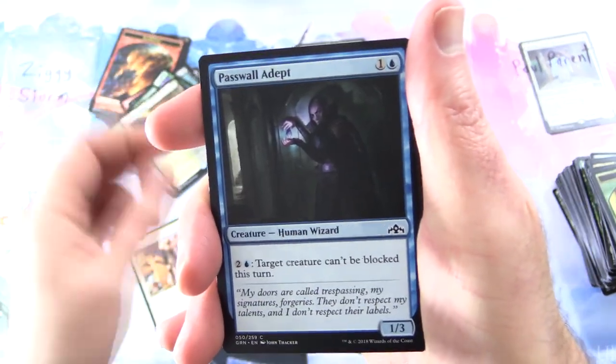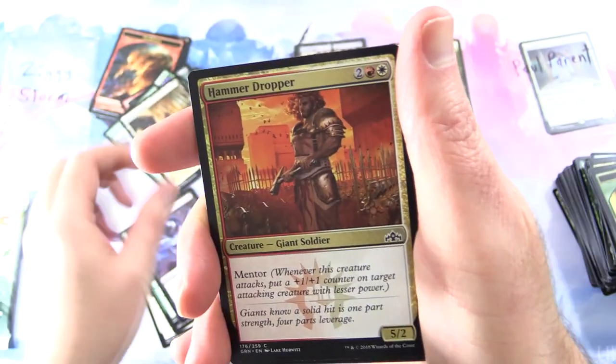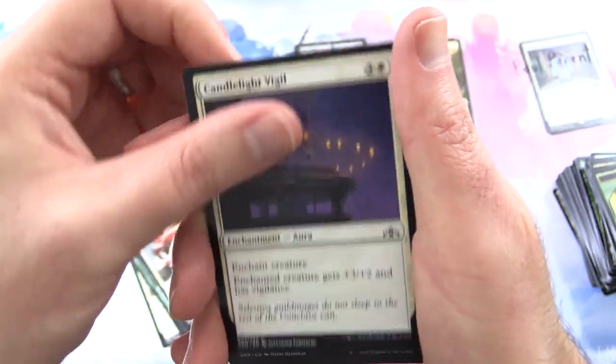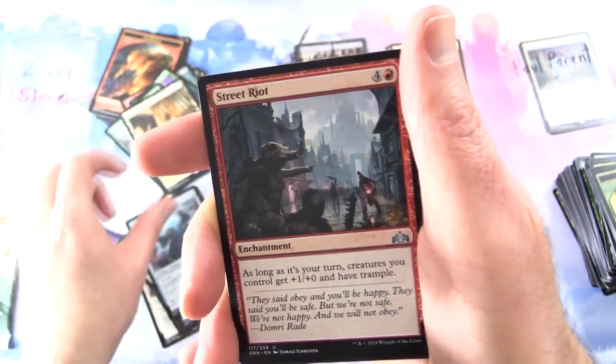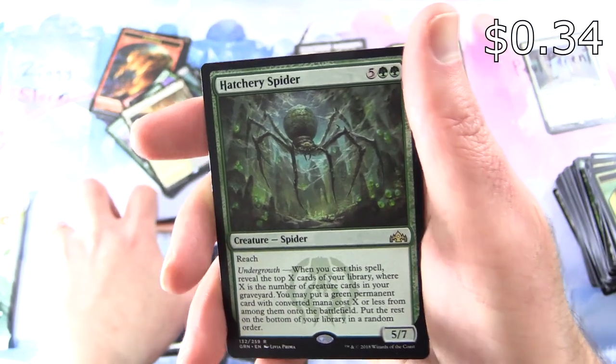We've got Collar the Culprit, Passwall Adept, Portcullis Vine, Never Happened, Hammer Dropper, Dimir Locket, Luminous Bonds, Candlelight Vigil, Piston-Fist Cyclops, Pitiless Guildmage. Uncommons: House Guildmage, Rampaging Monument, Street Riot. And the rare is Hatchery Spider: Creature Spider, 5/7/4/7 with Reach and Undergrowth.